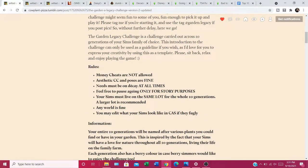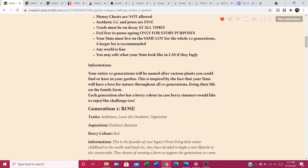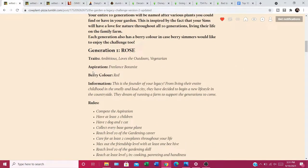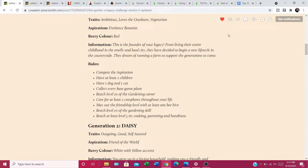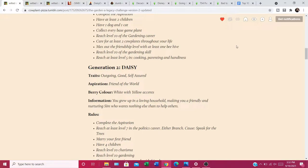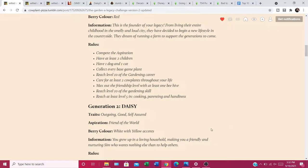Basically it's kind of like Not So Berry — money cheats are not allowed, and your Sim is supposed to live on the same lot for a whole 10 generations. However, challenges are what you make them — you can choose which generations you want to do, and if there's a rule you don't like, just change it. The first generation is Rose: traits are Ambitious, Loves the Outdoors, and Vegetarian; aspiration is Freelance Botanist. You start as a young adult dreaming of running a farm, and you must complete your aspiration, have two children, one dog, one cat, collect every base game plant, reach level 10 of gardening, and care for at least two cowplants.